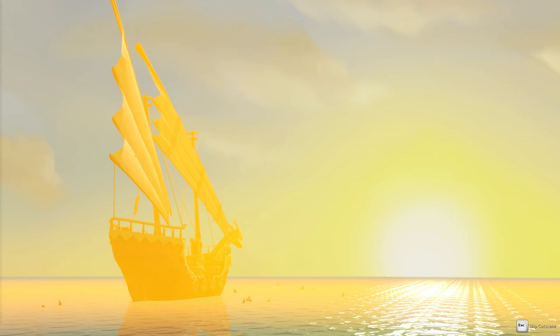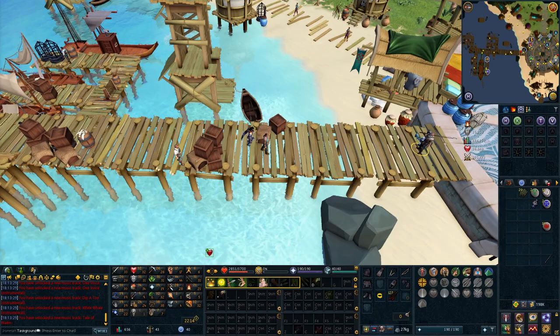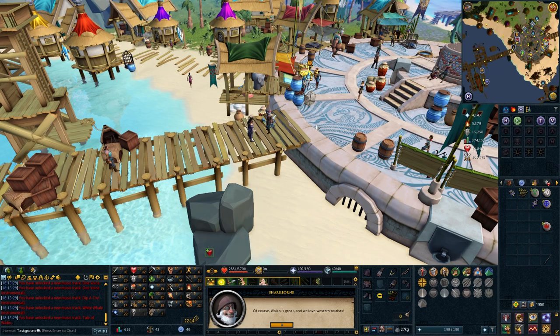Time to impress the locals. I didn't get a quest-complete screen. Sharkbone Hoo-Haha gives us the Ark Journal, a very useful item for teleporting to northern Port Sarim.